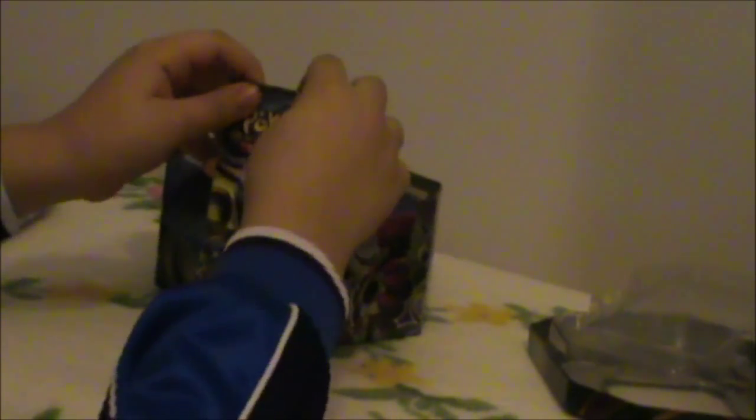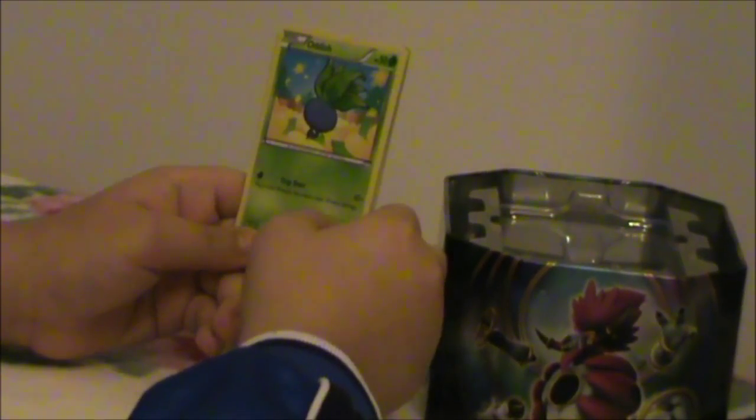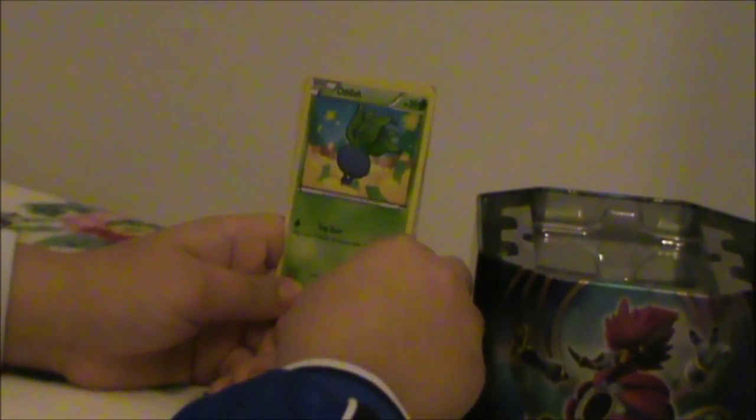The first pack I want to open has a Hoopa in front — it's Ancient Origins. We have two of those, one Roaring Skies, and one Primal Clash. Let's see what's in here, but I'm not good at opening these so this will take a bit of time. First card is Oddish — he looks pretty cute. It has 50 HP. The attack says flip a coin; if heads, this attack does 10 more damage. That's okay for a little Oddish.